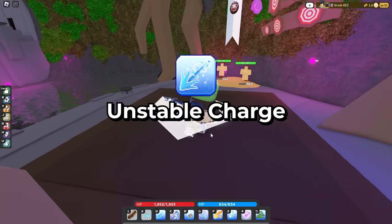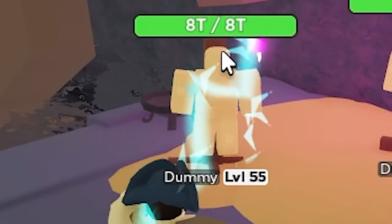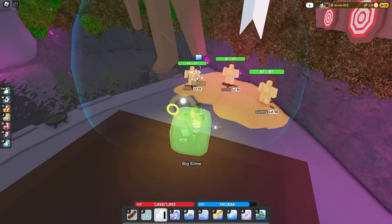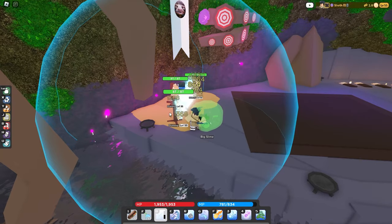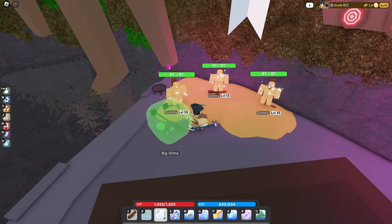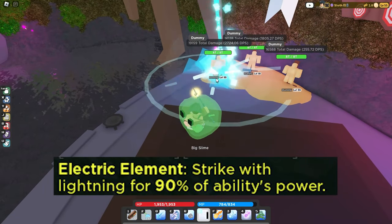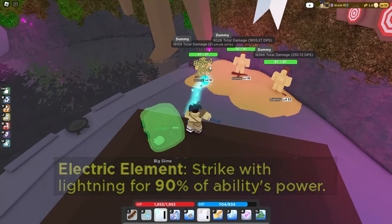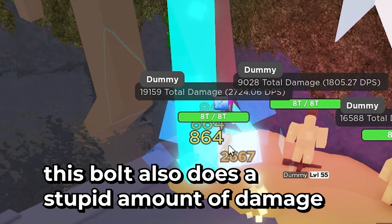Unstable Charge is another very overpowered ability where basically any enemy you attach this to gets a bubble around them. Even if they move around, this bubble follows them, and any enemy around them will get zapped by the lightning. If you apply the lightning element to this one, you'll notice actual lightning striking down on them.